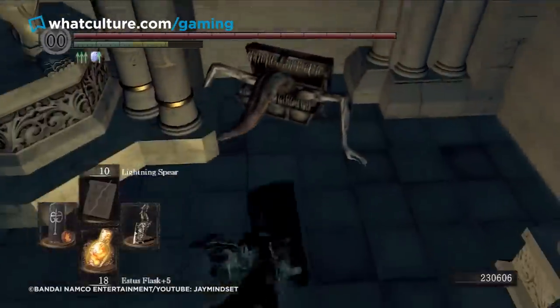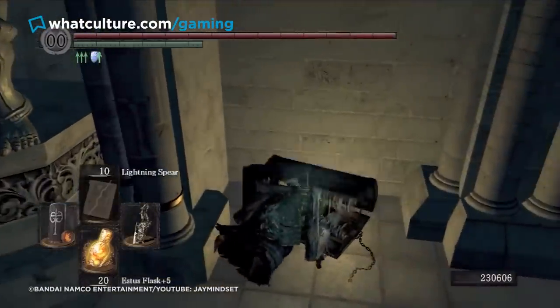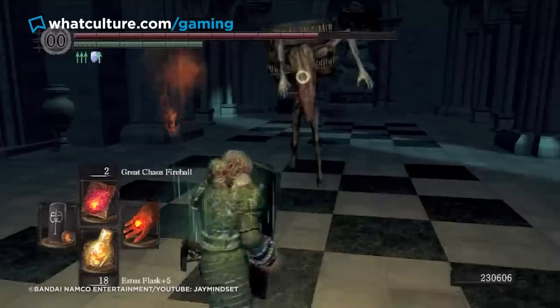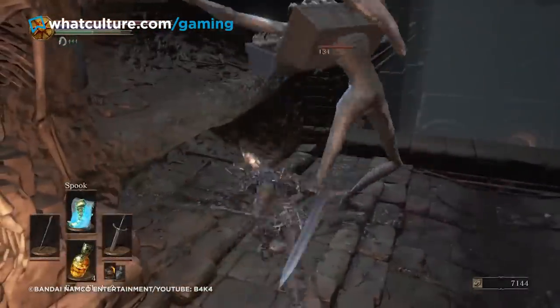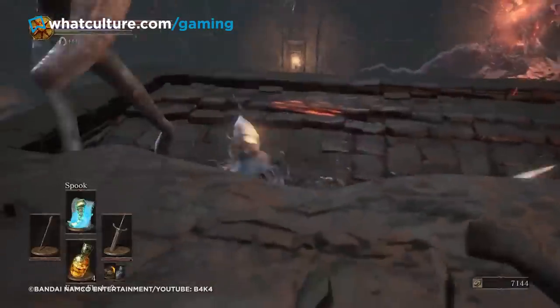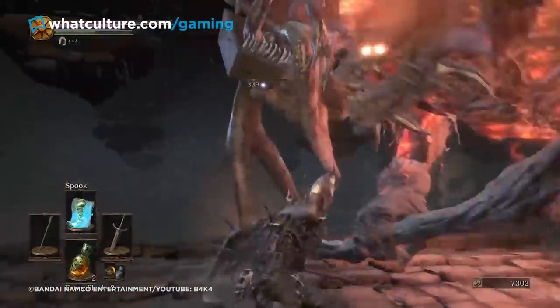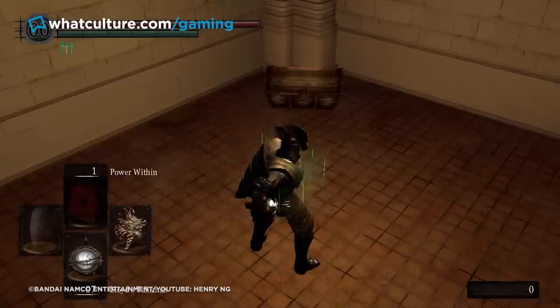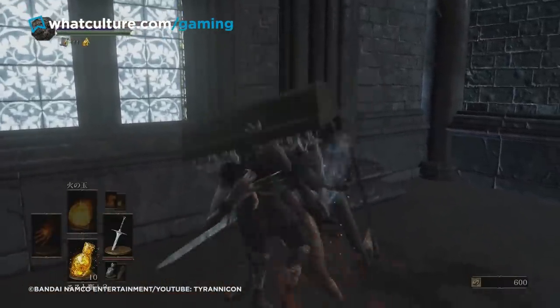As a first-class gotcha moment, Mimics play their part to perfection, leaping to horrifying life as they chomp down on the chosen undead's head, doing a ton of damage and handing unsuspecting players the fright of their life. Spot the evil shapeshifter early and it will get up on its spindly legs and attack — with significant hit points, unnerving speed, and high damage output, they can absolutely wreck you. Veteran players know the trick to tell a Mimic from a real chest, and with that experience the chuckling imposter turns from a terror to a nuisance, but any lapse in concentration and the Mimic can, and will, make you regret it.